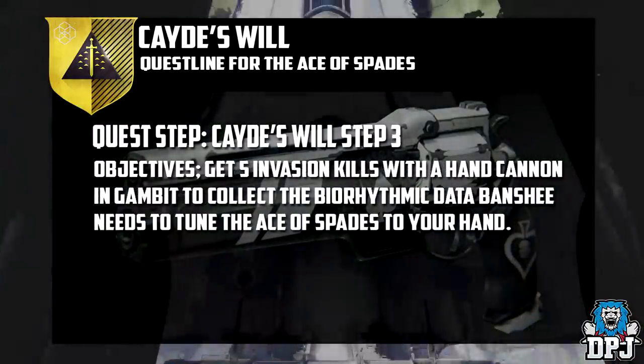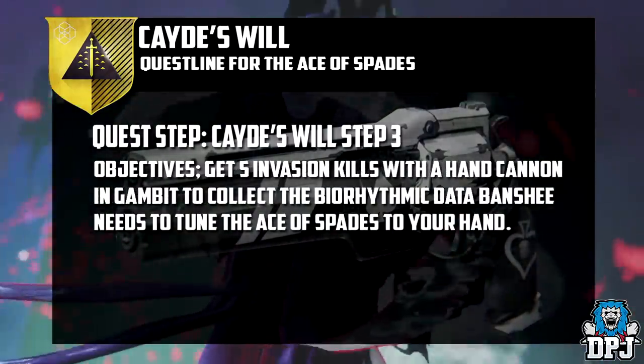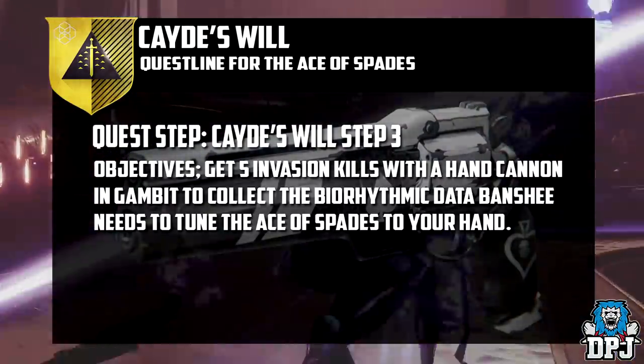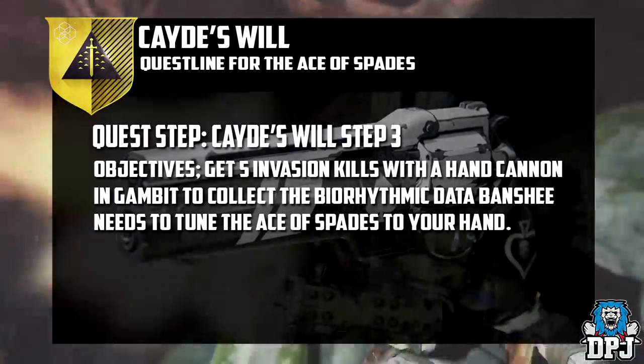Step 3 is to then go out and get 5 invasion kills with a hand cannon in the Gambit mode. Now this is not as simple as that — getting invasion kills could be quite time consuming, especially if you need to get them with a hand cannon.